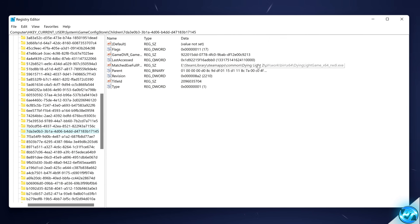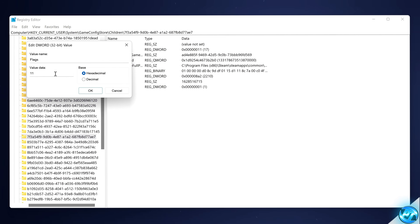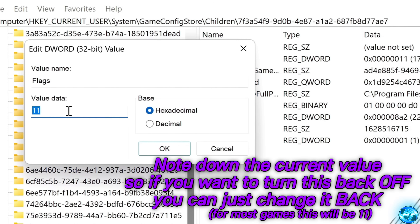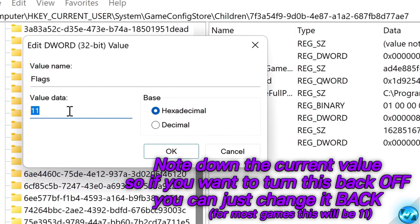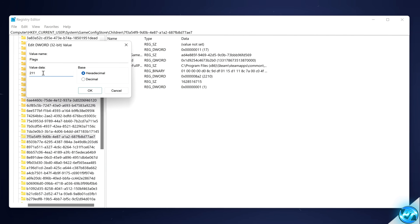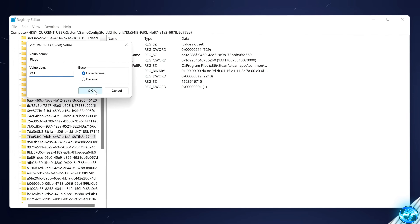Once you're inside of the folder for your game, navigate up to the Flags key and double-click on Flags. Take a quick note of the current value data in case you want to revert later. You then need to change the value data to 211. Make sure hexadecimal is still selected, then select OK.